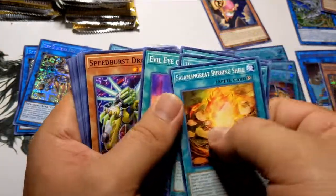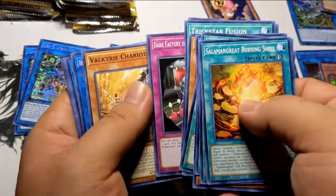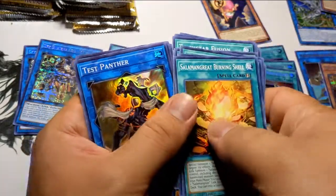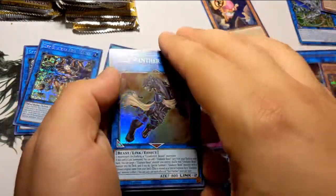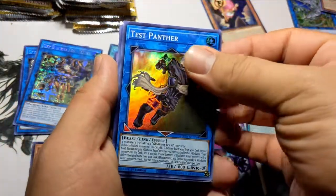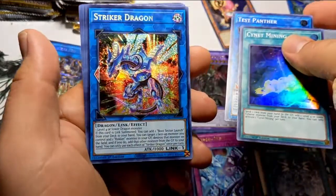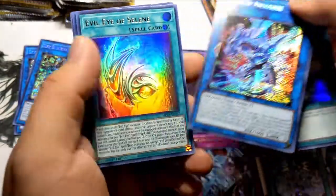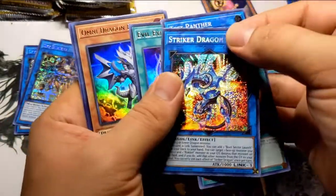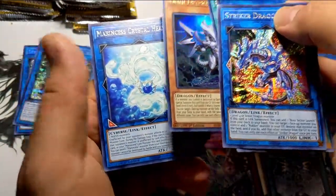Starting it up with Test Panther. Let's see what else we got — Signet Mining, another one. Striker Dragon — am I going to make a Dragon Link deck? Evil Eye of Selene, Omni Dragon Brotaur, and a Marine Cess.